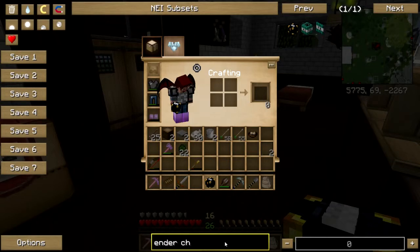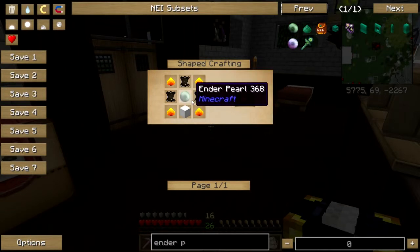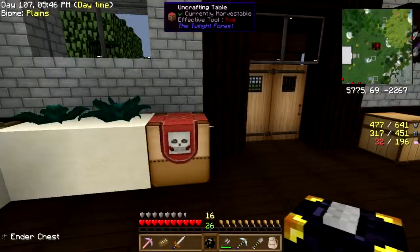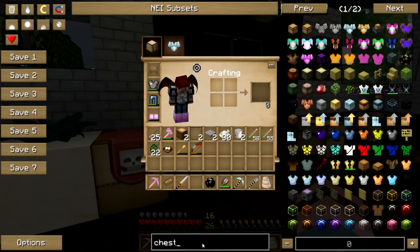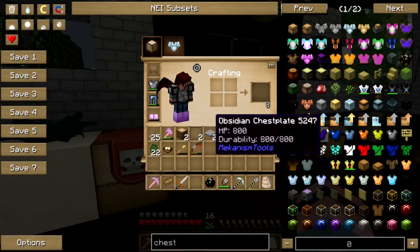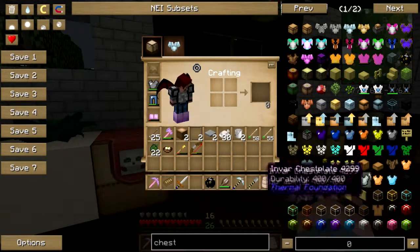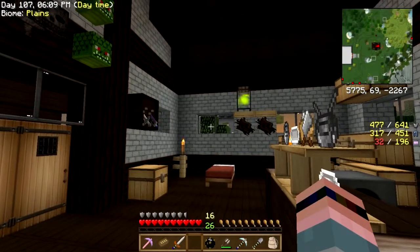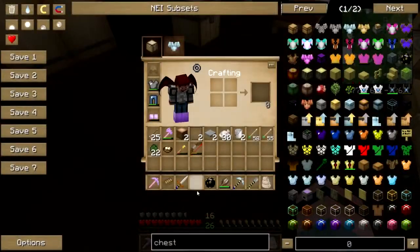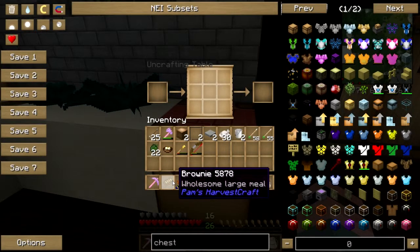Ender pouch — yeah, I need some blaze powder and leather. The third part of the system is going to be iron chests. I'm going to make a massive chest and park all this in the museum so that when I'm out exploring I can just take food, put it in my ender pouch, and send it right to the museum.